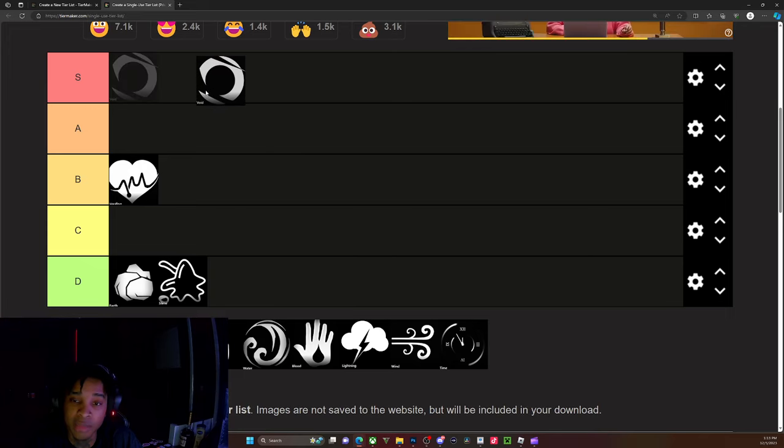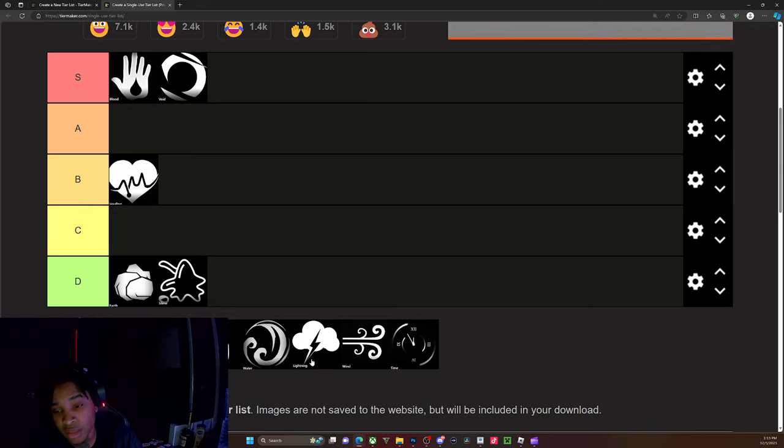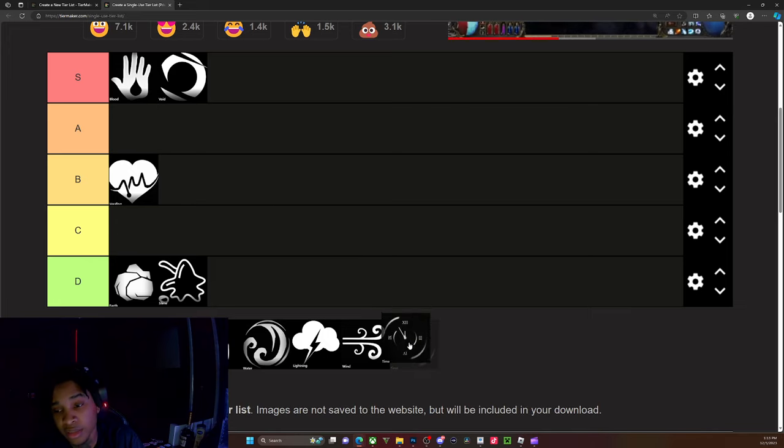For PvP, healing is like probably the last thing on the list. Blood magic is in second place. Void is second - wait, blood is second to time. Time is first, blood is second. Let's talk about why blood is up here.